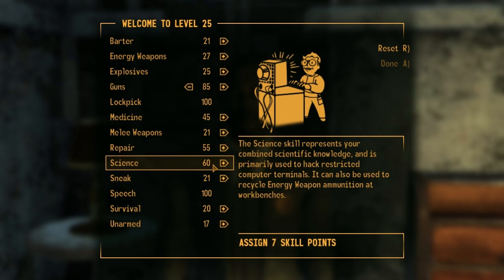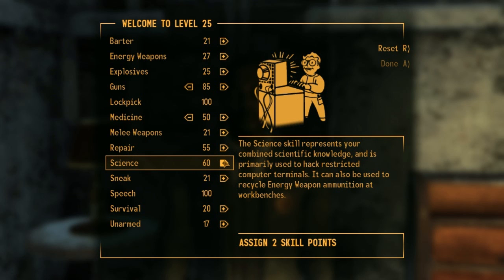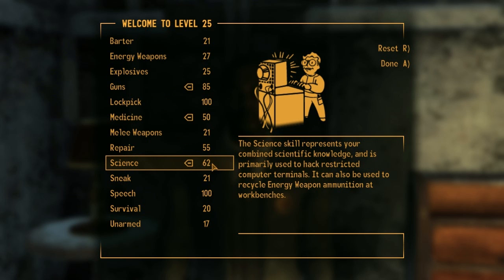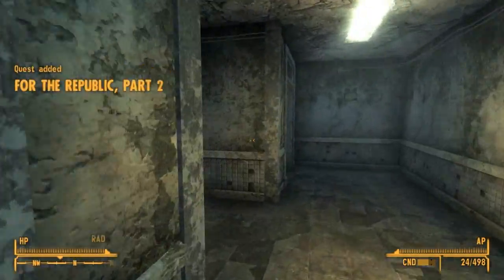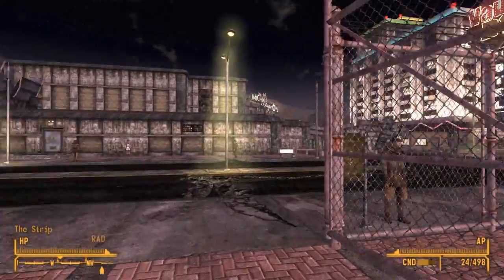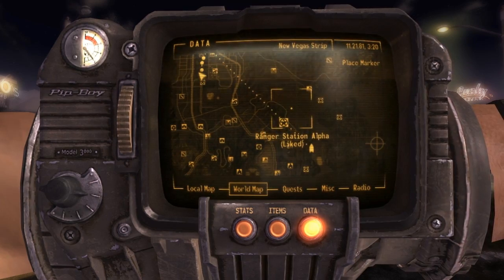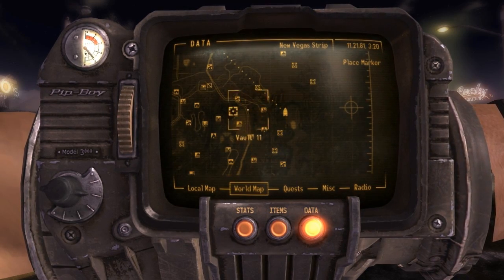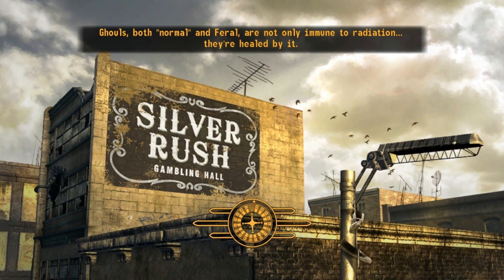For the level up, I'll put five points here, five points there, and maybe two more in Science — I was getting Science up for the Helios quest, though someone commented there's a way to just find the password for that terminal at Helios 1 so you don't actually need that high of a Science skill. Looking at the world map — oh, that's where the dam is? It's right next to Boulder City. I wonder if that means I'm getting close to the end of the game, since I haven't actually been to the dam yet.